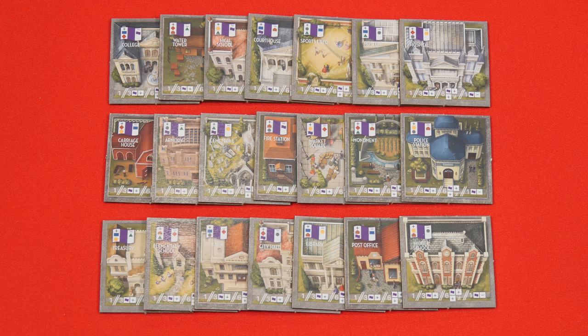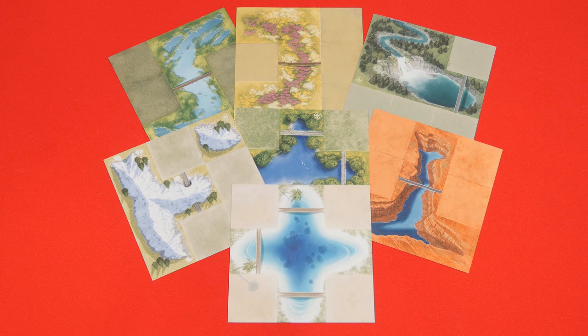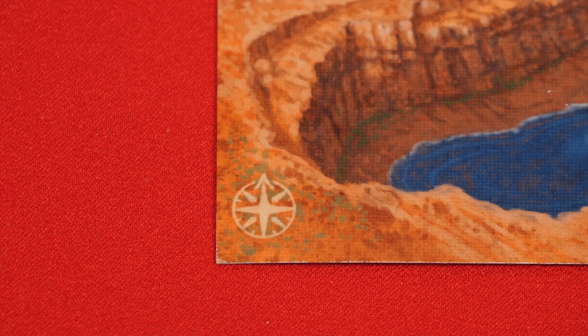Included in the game are these 21 civic building tiles. When setting up, mix these in with the base game tiles. The expansion also comes with these seven landscape mats. Randomly deal one between each pairing of players. I'll be setting up a three player game so they would get placed like this. Each mat has an arrow printed on it and ensure that all of them are pointed towards the center of the playing area.